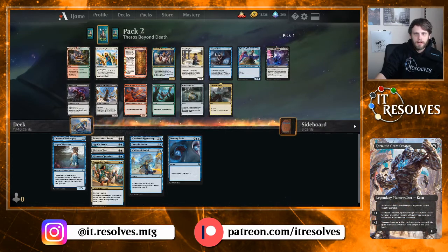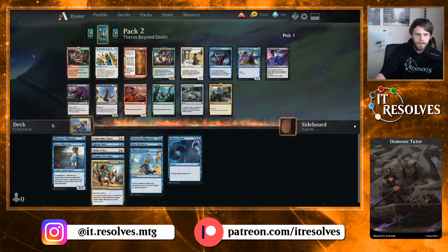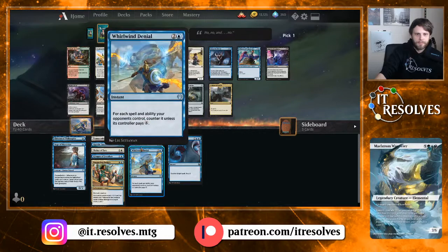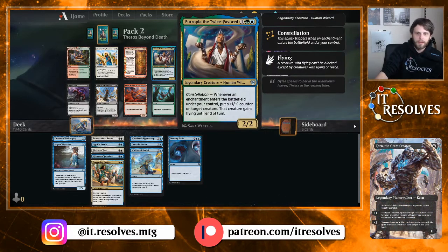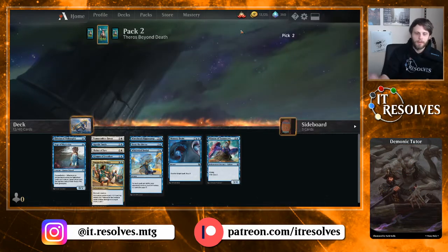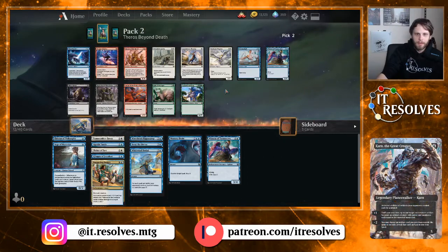Witness of Tomorrow is very, very good. Commanding Presence is also very good. Our creature count is probably not very high — one, two, three, four, five — which makes me want to take the Witness. We're definitely going to be base blue. The other option here is Utopia Sprawl, which is quite good since it just lets you really get in for some damage, but I think Staggering Insight is just so good. We'll take the Witness. Vexing Gull is quite good, Shoal Kraken is also very good, and a second Witness of Tomorrow as well.